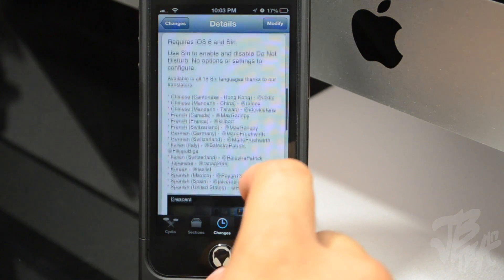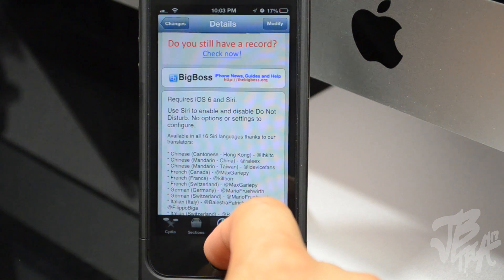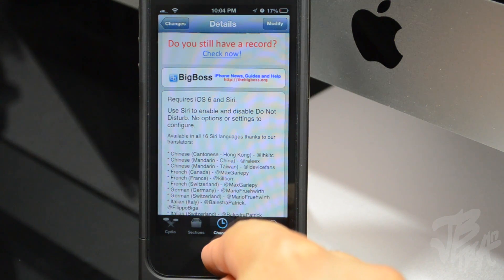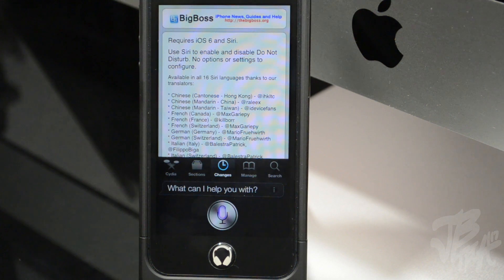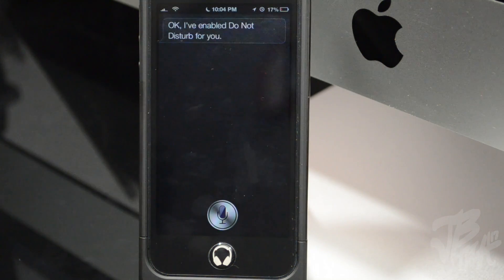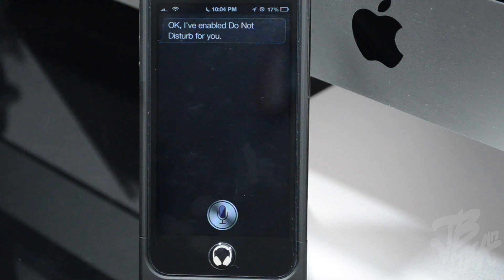What this actually does is enable and disable Do Not Disturb by simply using Siri. Let's go ahead and test out this tweak — enable Do Not Disturb. Now you can see up here I have that little crescent Do Not Disturb icon right next to my time in the status bar. Now if I simply want to disable this, all I have to say is: disable Do Not Disturb.